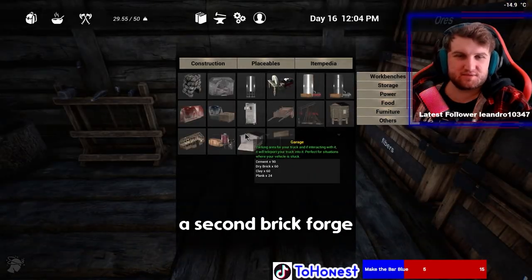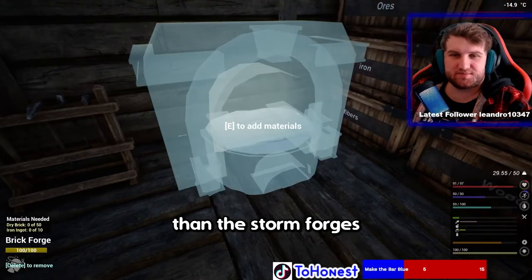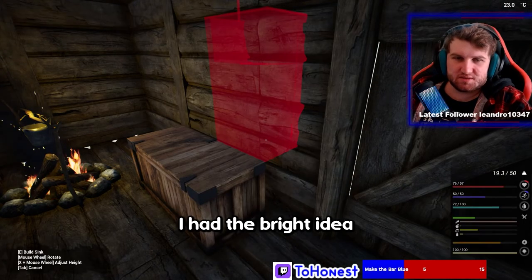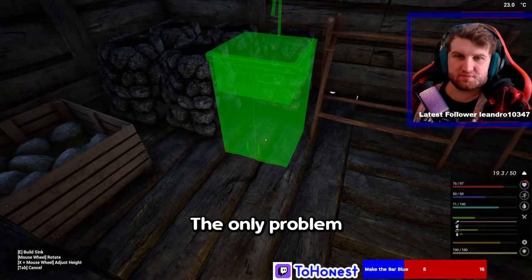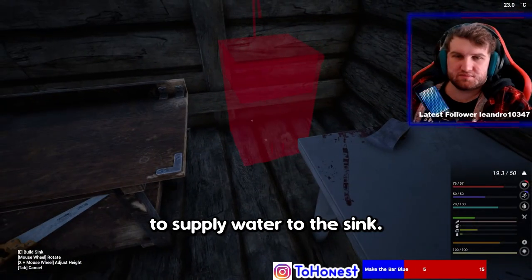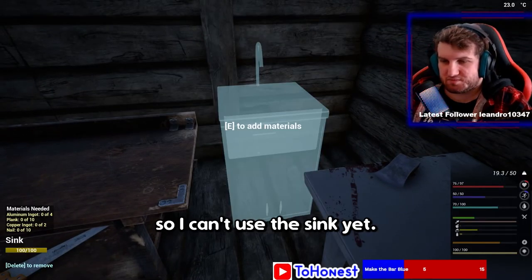I put down a second brick forge as they take up less room than stone forges and use a lot less fuel. I had the bright idea of putting a sink in when I saw it in the placeables. The only problem, which I didn't know at the time, is you need something called a water house to supply water to the sink, and I don't have the tech for that yet, so I can't use the sink yet.